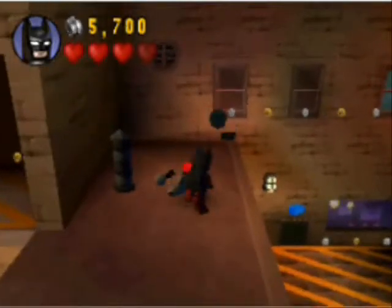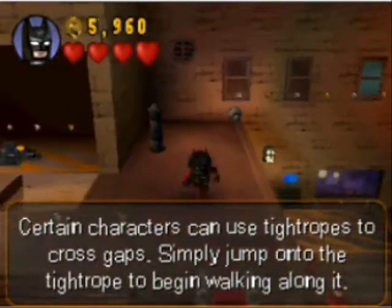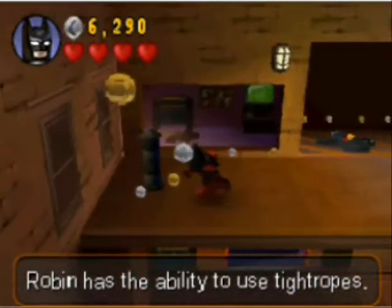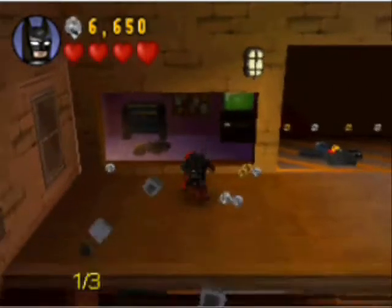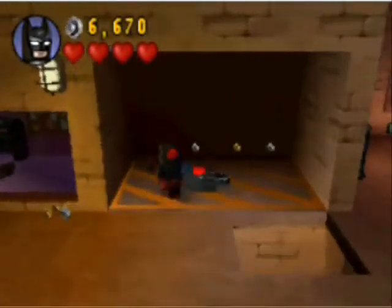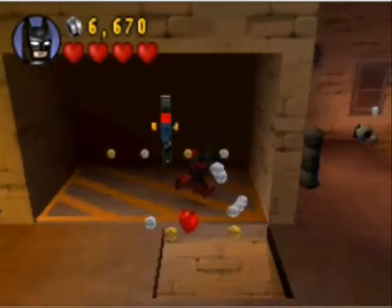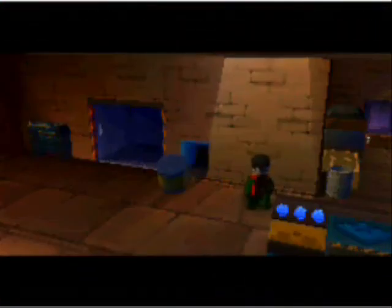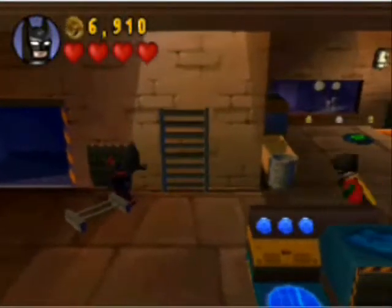Now we're just going to build this nice tightrope — this is talking about the tightrope mechanic. I don't know why it explains it here and not earlier when Robin was using the tightrope, probably because now you're actually using it. If you look really closely, I've just picked up a Riddler clue, but you can see there's a canister that is not built — I did not go in there because I've already collected it. Pull this switch, and now we can make a nice ladder so Robin can get up here and go across the way for us.